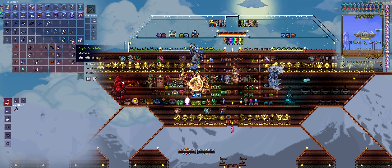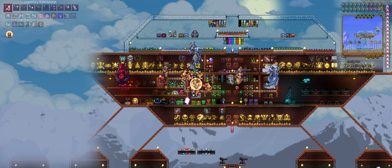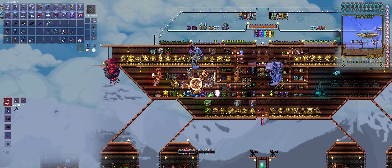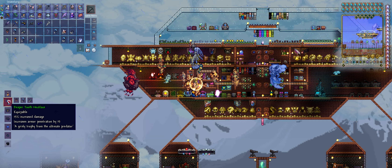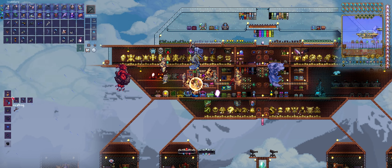We have no spare ruinous souls, so we'll have to make do with what we have for now. Let's start crafting things. Let's get the reaper tooth necklace — that's the upgrade for the sand shark necklace. It's just a damage increase and armour penetration.